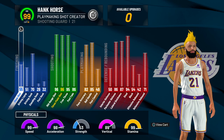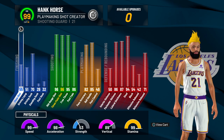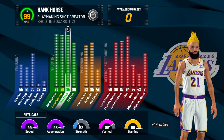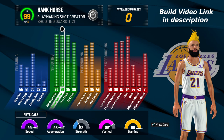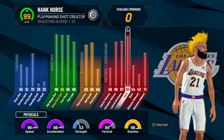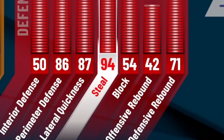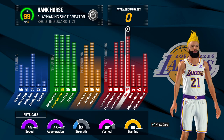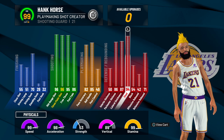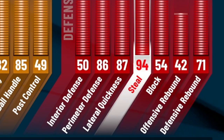Now an 85 ball handle is all you need to get the normal momentum, to get the good speed boost animations. And when you hit 99 overall on this build, that is what you get. If you guys want to make this build, the link to my video is in the description down below. But the most outrageous part of this play shot build is that you get a 94 steal. That is insane. What play shot build is a literal lockdown like that with 20 defensive badges too? And then we get an 86 perimeter D, 87 lateral quickness.